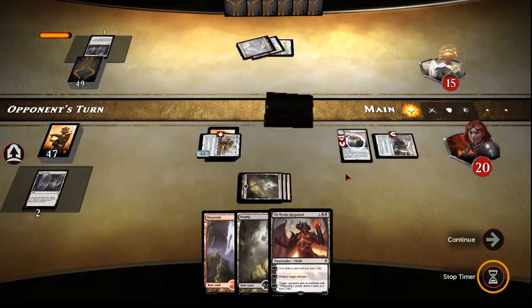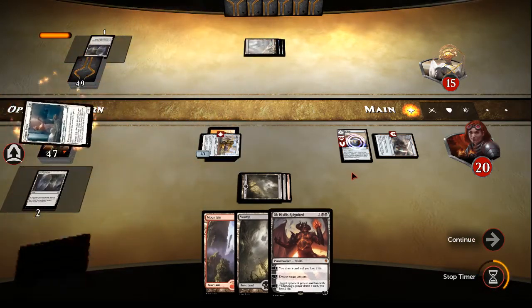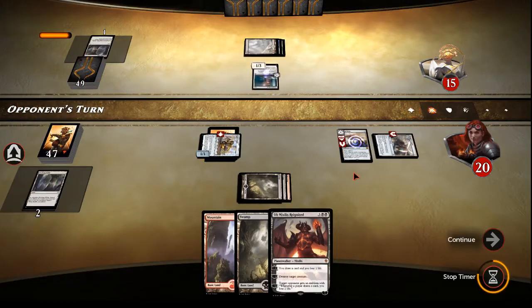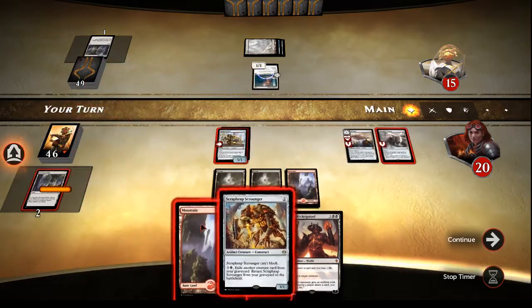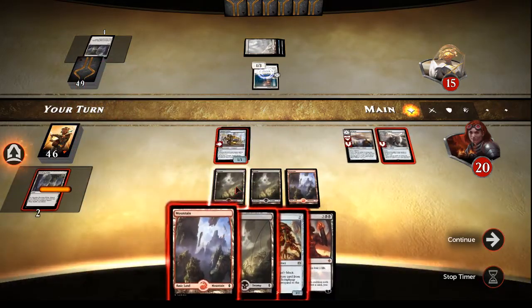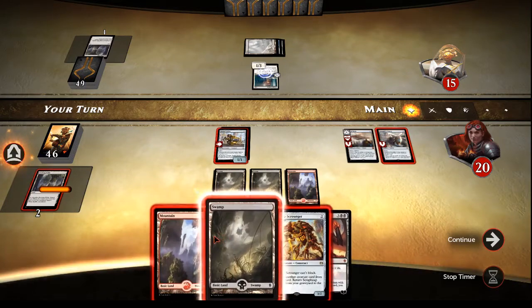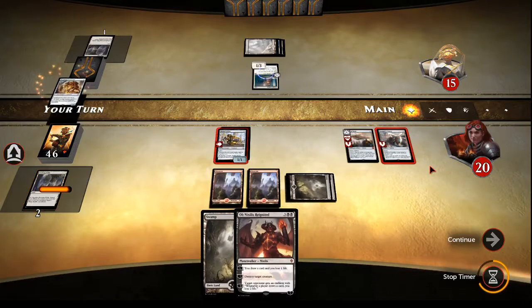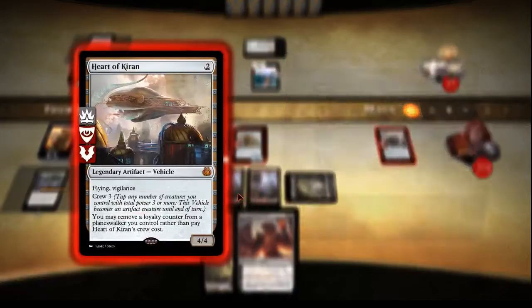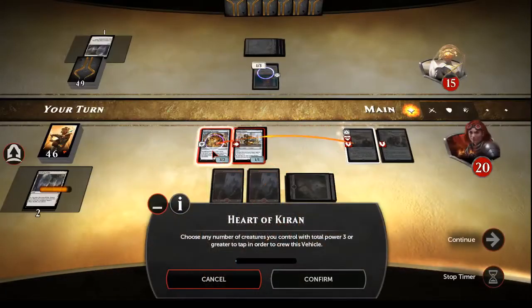Let's see what they've got. They've got an Anointer Priest. In some games this Anointer Priest really goes off. I wish I had Cut to Ribbons now to get rid of it, but I don't. We'll go ahead and play this. Put our Scrapheap Scrounger down and let's attack for a bunch in the air.